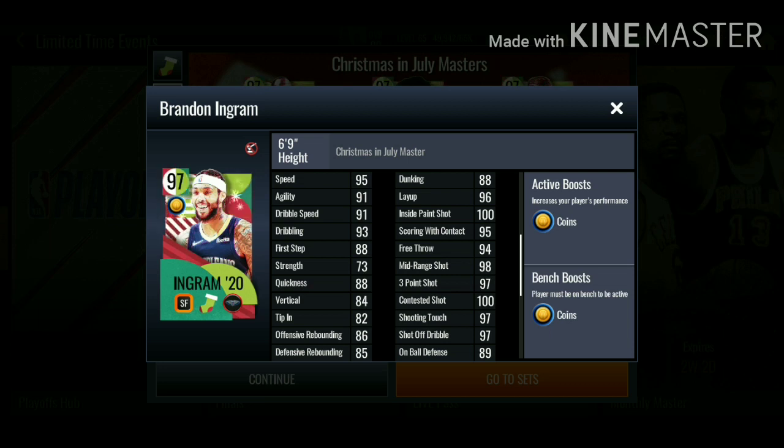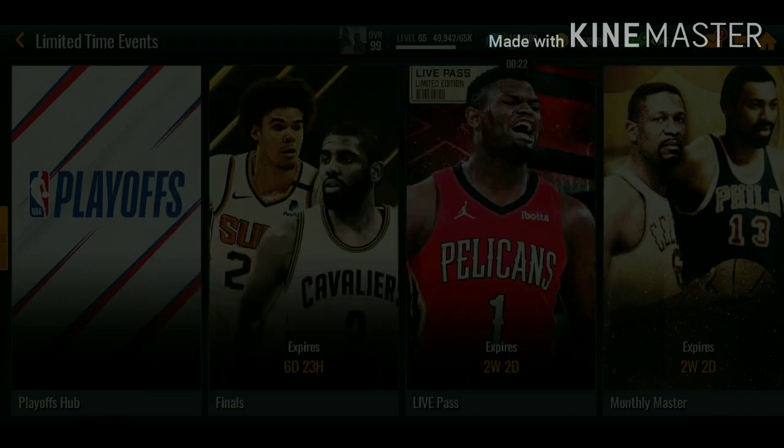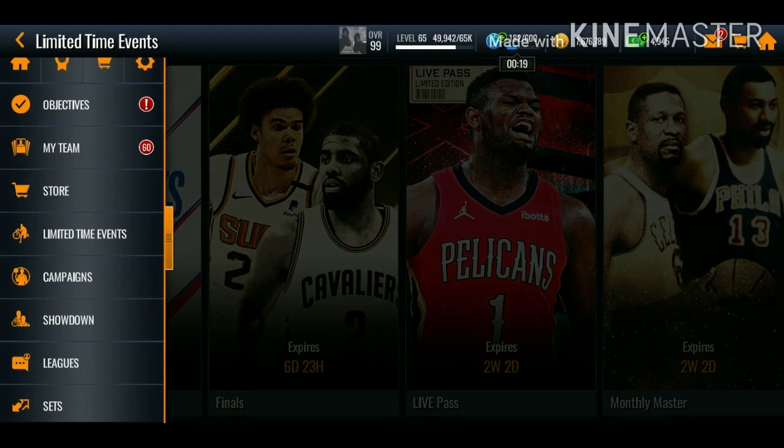Brandon Ingram has a 96 layup, 100 in the paint, 95 scorer contact, 98 mid-range, 97 three-pointer. Let me know down in the comments who you guys think I should go for — either the 97 Luka Doncic or the 97 Brandon Ingram. Those are the two players I might end up going for on my main account. We do got some 91 versions of those cards as well.